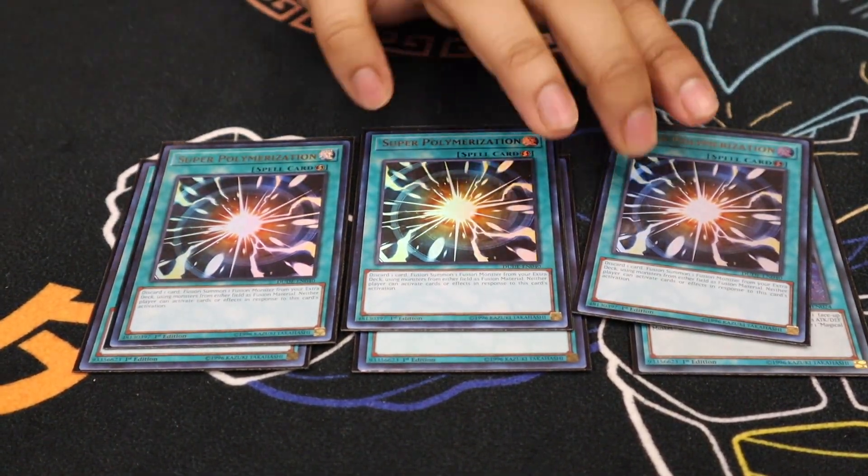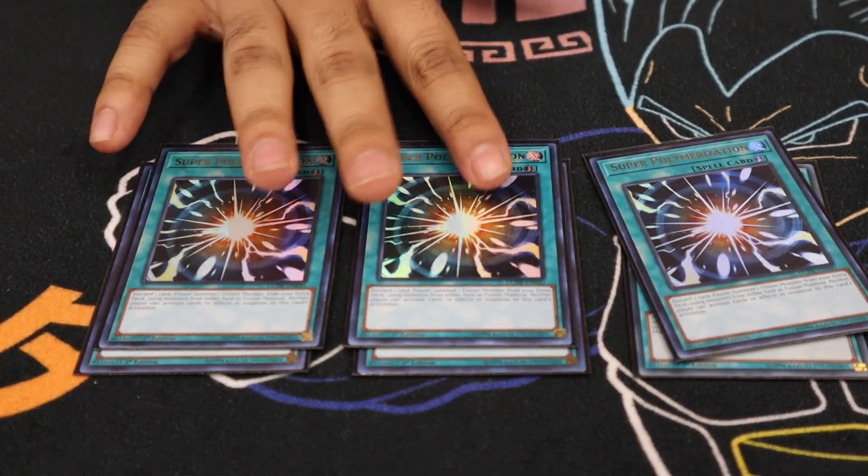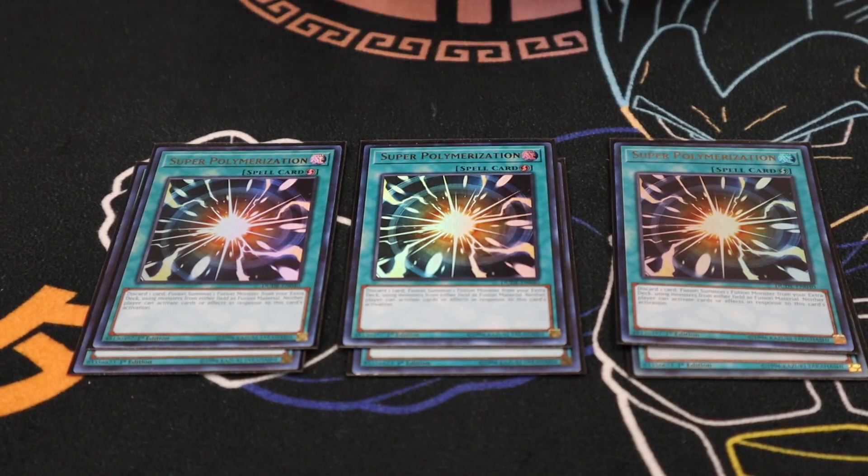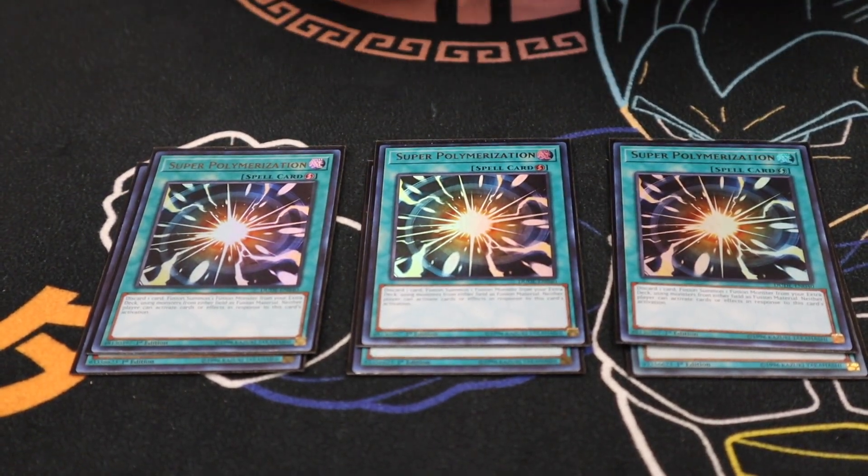Next we main deck Triple Super Poly. It hits almost every meta deck, even some Rogue decks to some extent. The card is insane — you can't respond to it. Konami needs to hit this card.